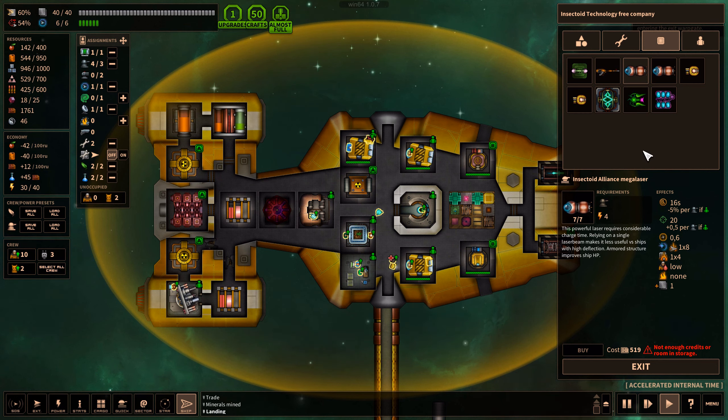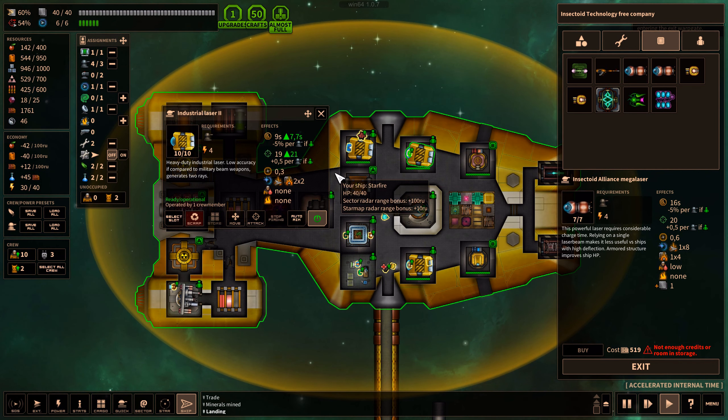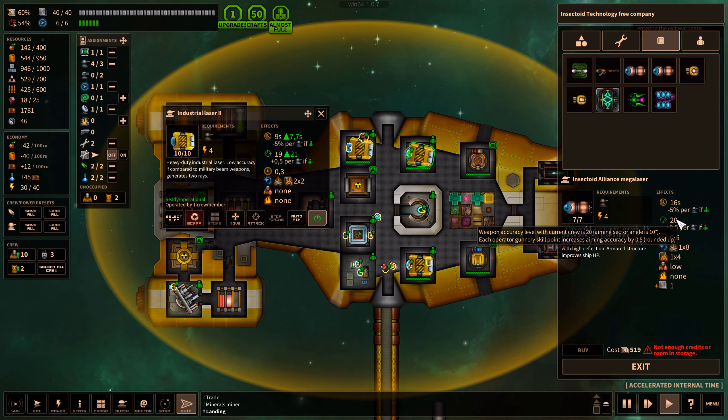Insectoid alliance mega laser - 1 times 8. This powerful laser requires considerable charge time; relying on a single beam makes it less useful versus high deflection. Compared to our stuff, it's almost twice slower, about the same accuracy. Damage area radius is very large, and it's got a lot more damage - more damage for the same amount of energy. It's so expensive though. I do have enough credits, but it's not enough room in storage. That's really good though. I could replace two of ours with these insectoid ones - I know they take a long time to charge, but if you deflect you lose a lot more damage than you would with these.